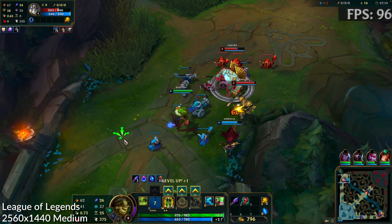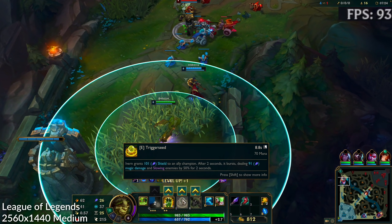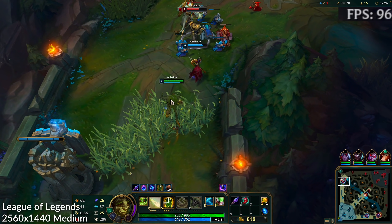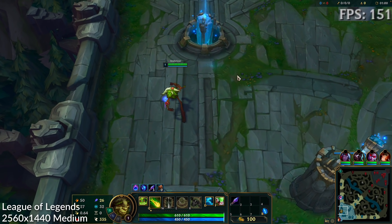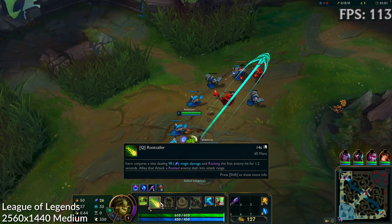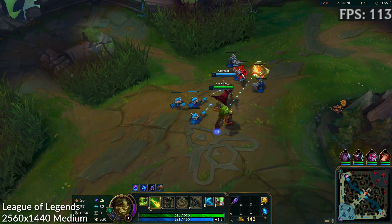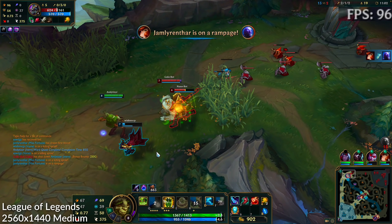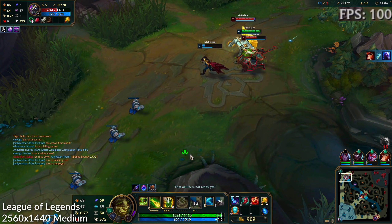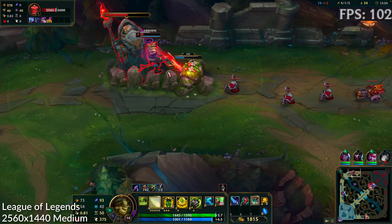I'm not very good at these online games, so please pay more attention to how the game is performing rather than how bad I am. When a match starts we have very high frame rates of 150-160 fps. When we get into creeps and towers the frame rate drops to about 110, and once we get into team fights the frame rate stays around 90-100 fps depending on how many characters are on screen. The M1 Max can definitely run this game very well.